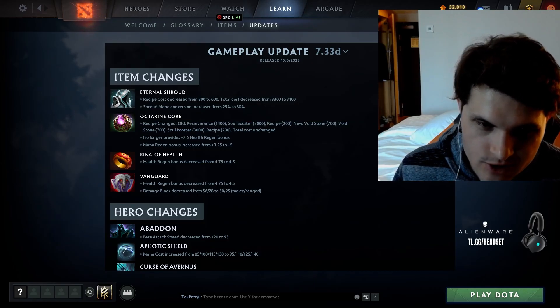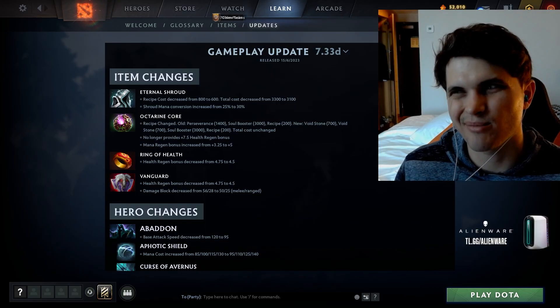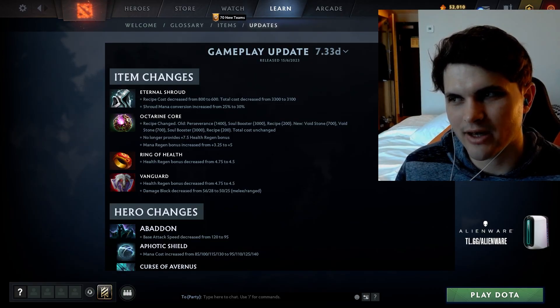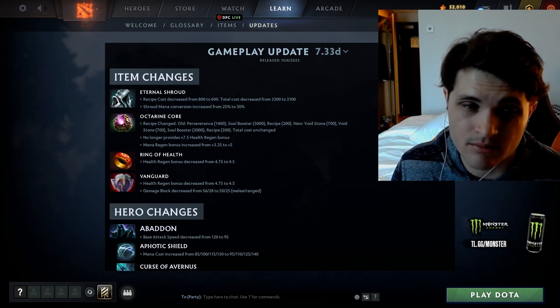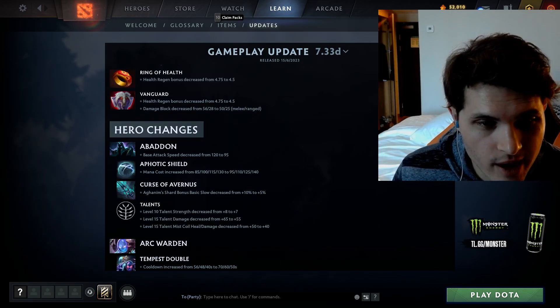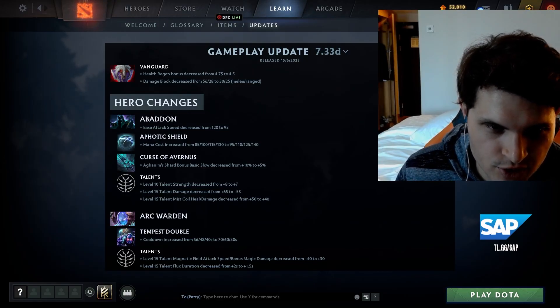Vanguard got nerfed again — it's still disassemblable but no longer into Octarine Core. I don't see much reason why you'd do it now; maybe you disassemble it for an item that includes one component or the other, but not both. Abaddon gets a 25 attack speed nerf — one of the universal heroes gutted pretty hard. All of his talents and all of his toolkit basically got nerfed.